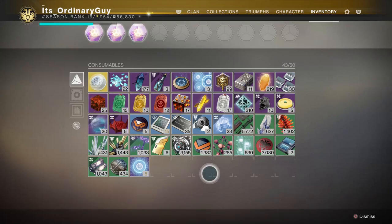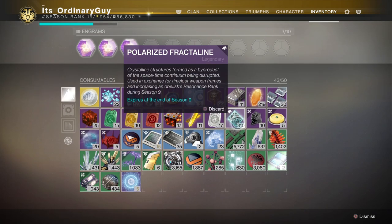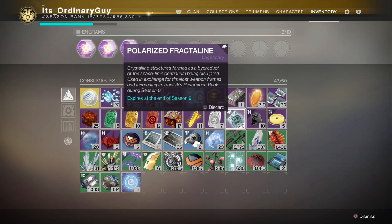Hello and welcome. My name is Dylan and today we're going to be talking about Polarized Fractaline. So what is this and what is it used for? Well, this is a currency for Season of the Dawn.